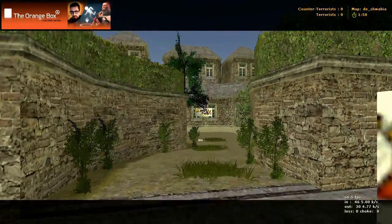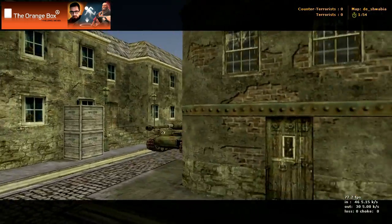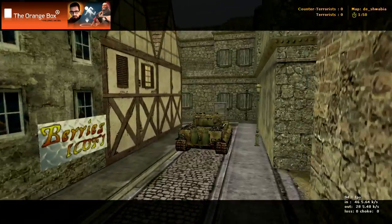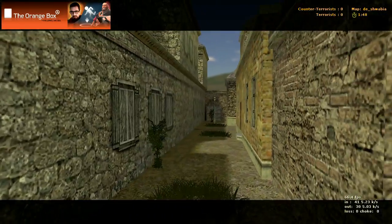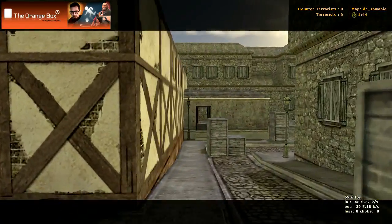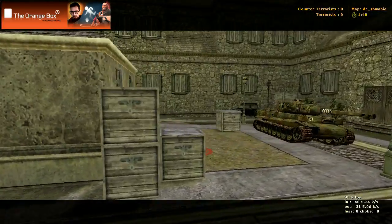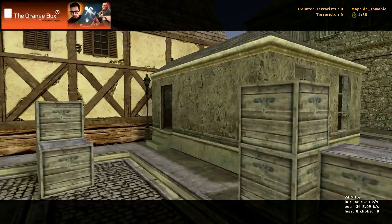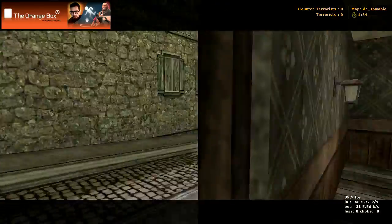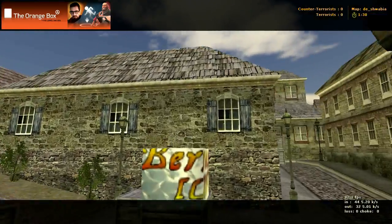Right in through here, there's the terror spawn back down in there. We've gone to our left already, we've seen the middle already, so let's go down to our right. There again is our spawn down there. So we come down this way, and there's your other bomb site right here. You can go in this building here like that — bomb site there. And again, here we are in the middle area. Counter-terror spawn is back there again.